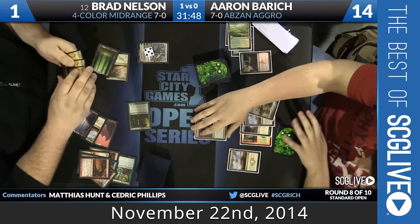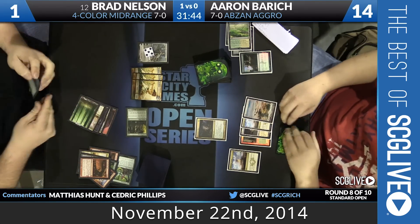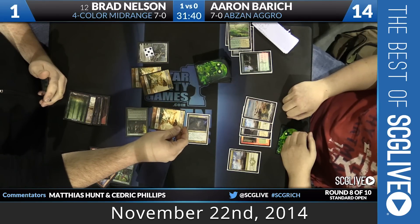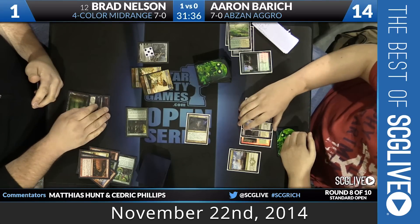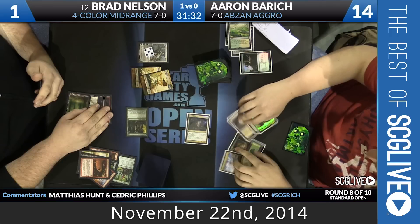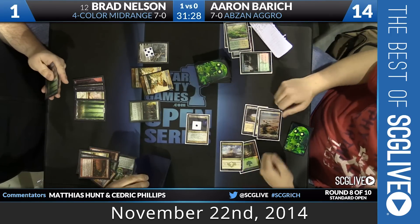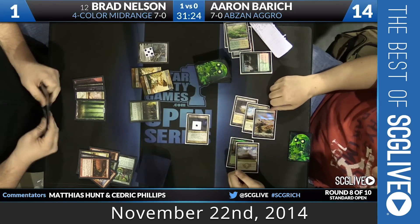Let's see what the draw is. It was possible that Brad's last land was a fetch — there were a lot of things that Aaron can play for. Easy block. Do you have any way to give Trample? Sure can't beat it if he did. He can activate Monstrosity and pass the turn back. Elspeth doesn't actually care too much about the Monstrosity — she can make an army and then make them fly over all the same.